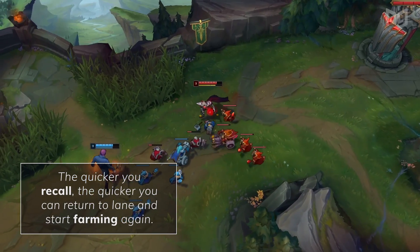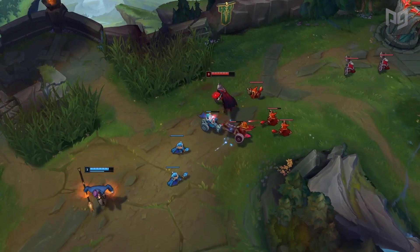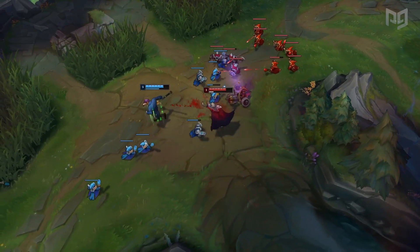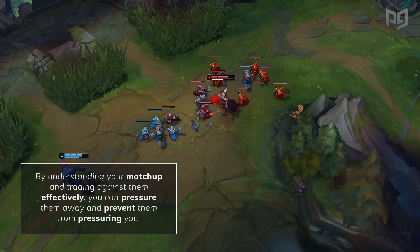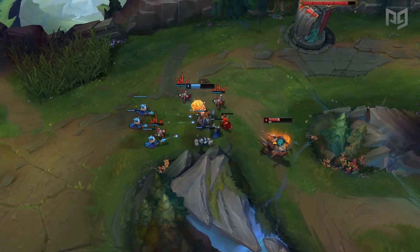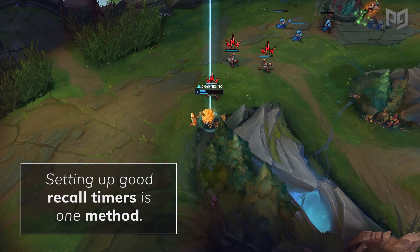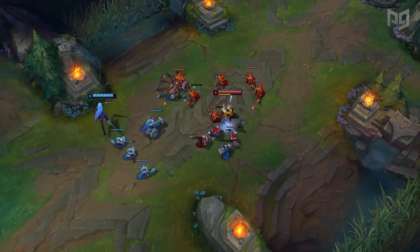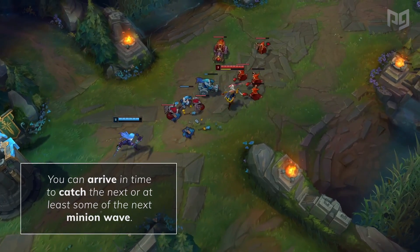Now onto those fundamentals: trading and wave management. By understanding your matchup and trading against your opponent effectively, you can pressure them away and prevent them from pressuring you. Wave management is the other factor when you have an actual lane opponent. Setting up good recall timers is one method, as this minimizes the minions you end up missing. The most common way to go about a well-timed recall is by first hard pushing a minion wave. If you clear a wave completely and then recall, you can usually arrive in time to catch the next wave or at least some of it.